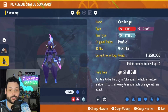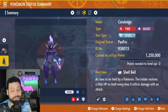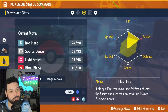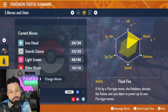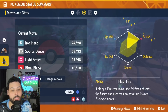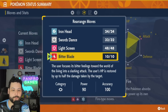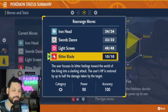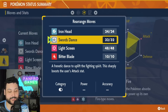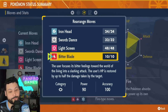Ceruledge is the premier physical attacker for this raid. Use a Shell Bell with Tera Steel, max HP, max Attack, Adamant nature — you can swap max HP for max Special Defense if you like. The ability is Flash Fire, which makes us immune to Fire-type moves and also boosts the damage of our Fire-type attack Bitter Blade. The general strategy is to use Bitter Blade or Iron Head three times, then Tera immediately once you can, and then use Swords Dance to set up and do massive Iron Head damage.